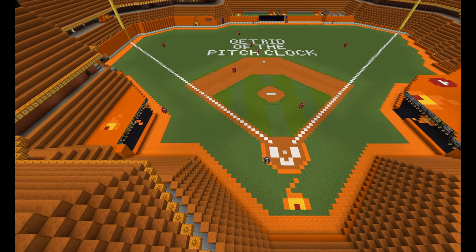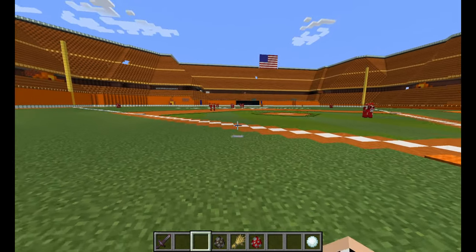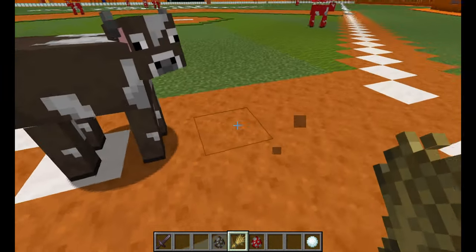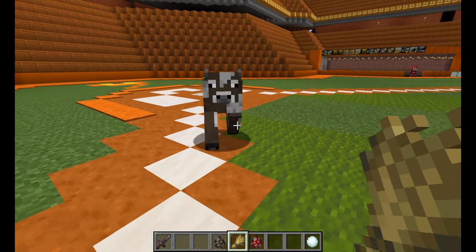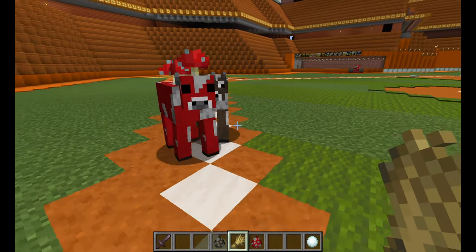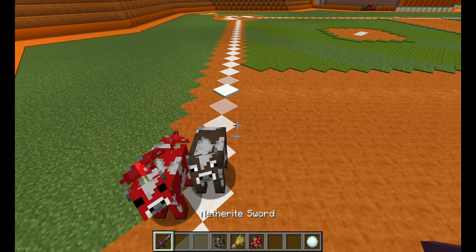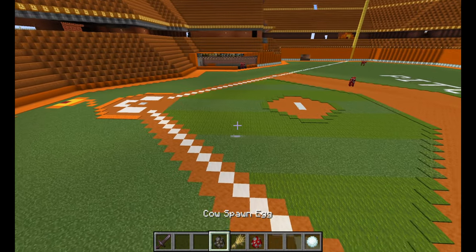The cows take a one to nothing lead here in the second inning. New batter — there's only one out. That might not be a very wise decision because he is out at first. Okay, two outs. Yes, I just reused the cow instead so I can save a life.